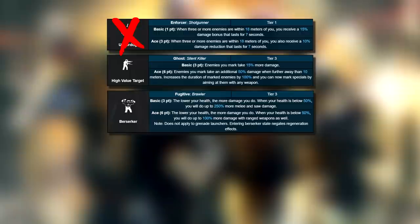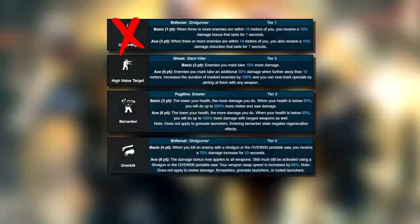The final two are more situational and timed. Starting with the overkill aced skill — we ace this to allow the boost on all weapons except launchers and melee, granting a further 75% damage boost for 20 seconds. But we do have to initiate this with a shotgun kill first. So: kill with a shotgun, get the 75% damage boost, switch to the Thanatos, get a kill — got it.